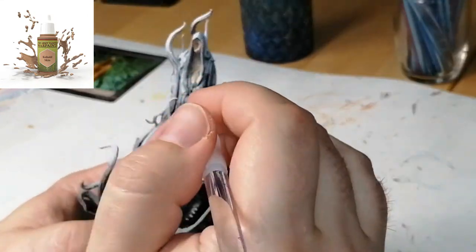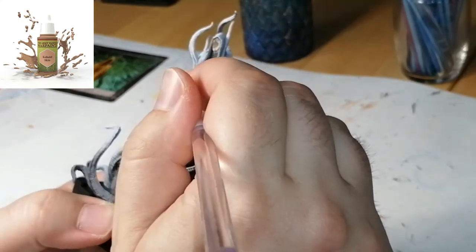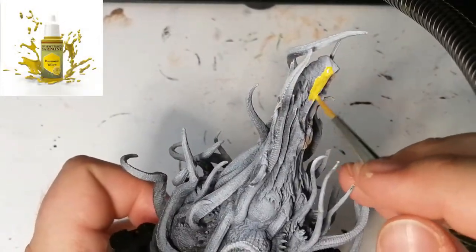This miniature is from a game called Cthulhu Death May Die, which is from CMON Games. It's about investigators trying to get the elder one — which is what Hastur is — out of the picture.